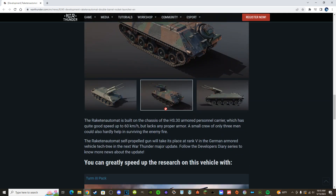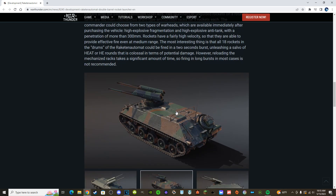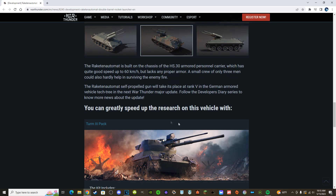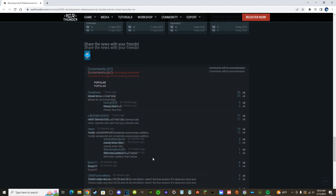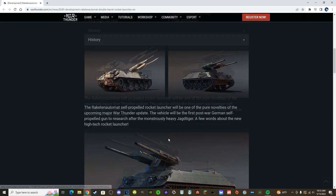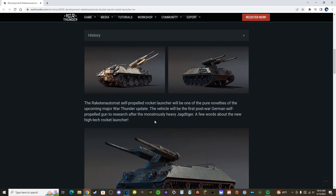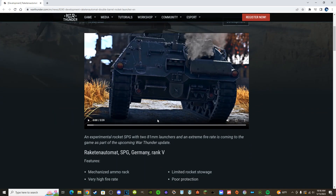It's still a pretty good tank. If this thing is around 7.3–7.7 and the Turm III is 8.0–8.3, you could take them together and have a pretty meme-y Wunderwaffe kind of lineup. Some of the comments were pretty funny. Leave a comment below if you have something to say about this vehicle — it looks like it's going to be a pretty meme-worthy update. As always, thank you so much for watching, I'm Steel, and I'll see you guys next time.